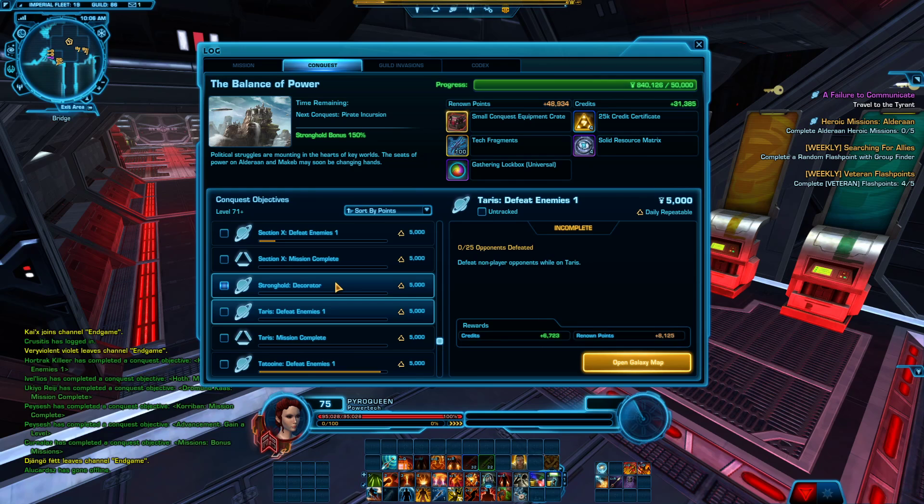Then you hop to a different planet. Aside from that, you can re-roll amplifiers, sell junk for credits, place decorations via direct purchase, and level up your crew skills.